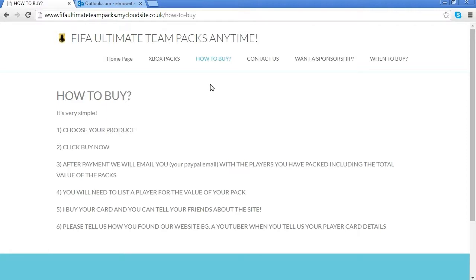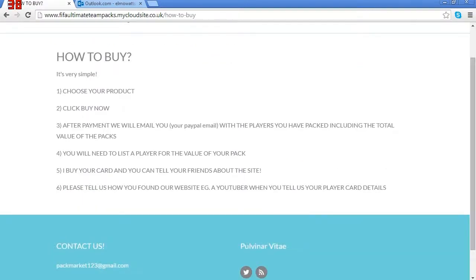As you can see, you choose your products at a £5, £7, or £10 pack. You click buy now, pay with your PayPal, and the guy that runs it will email you on the PayPal email you use, unless you say otherwise by emailing him. He will email you a Footwiz randomised squad showing which players you've got in your pack. Once you open that up, it will show the maximum value of your pack. You then list a player on FIFA 15 for that value, tell him what value you've put up, and send him the email for confirmation — and he will send you those coins over FIFA 15.